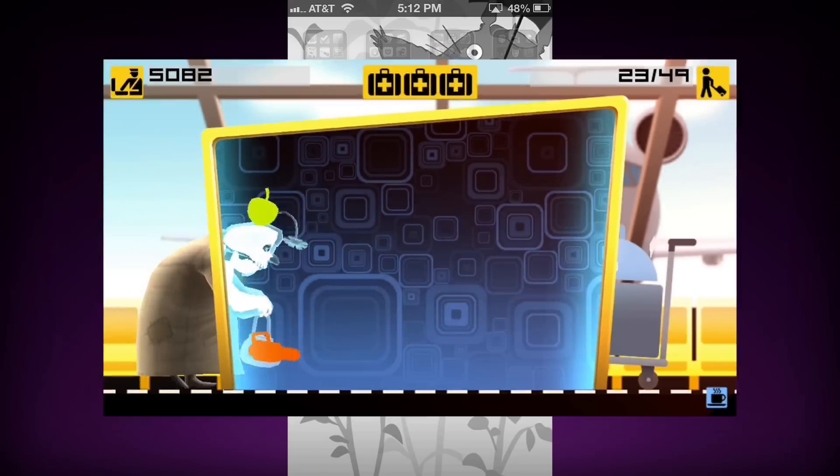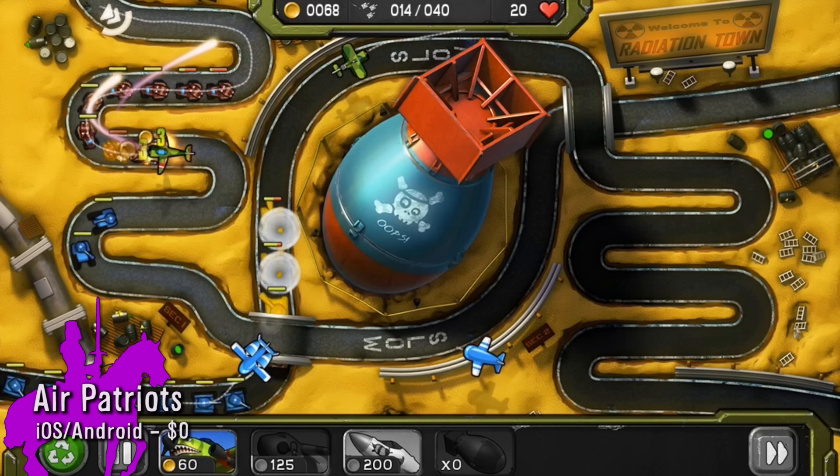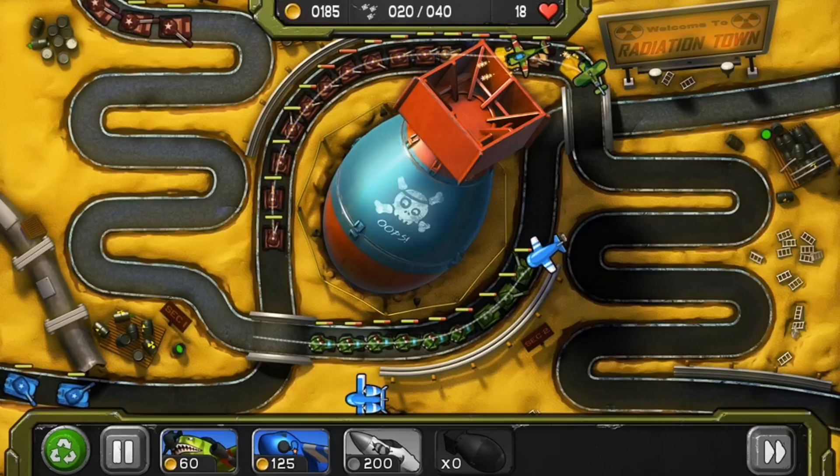If you want to protect the ground instead of the sky, get Air Patriots. A tower defense game that turns your boring old stationary turrets into planes. Build a squadron of aircrafts and draw paths for them to fly in order to stop the enemy onslaught.